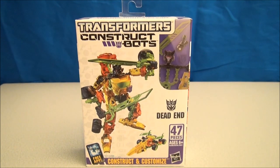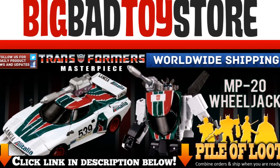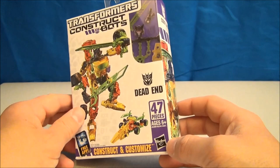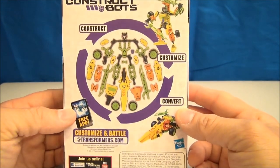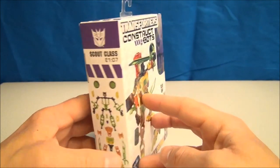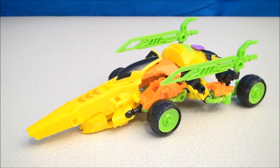Hi there, Transformers fans. I'm Mitch Santona and we've got a Construct-Bot to build today — this is Dead End. Dead End contains 47 pieces, ages 6 plus. There's some fun little artwork going on here. This is all what you get inside. Looks like he's gonna form into something that looks more like Drag Strip, but I'm not gonna judge because I like me some Construct-Bots, so let's begin.